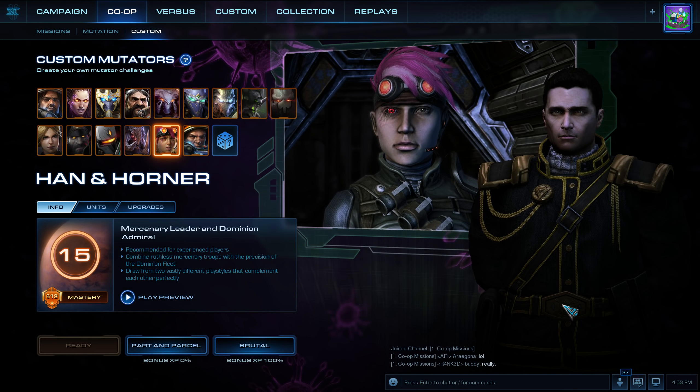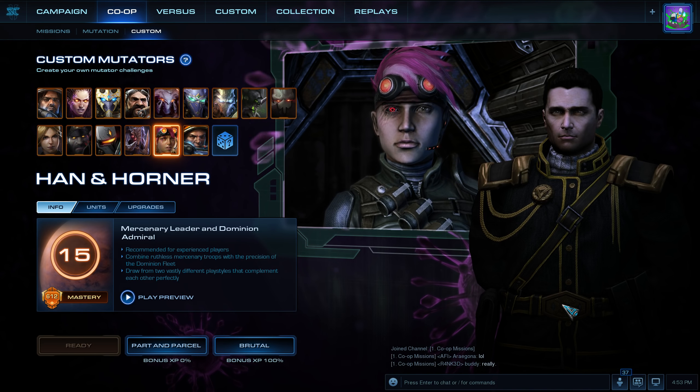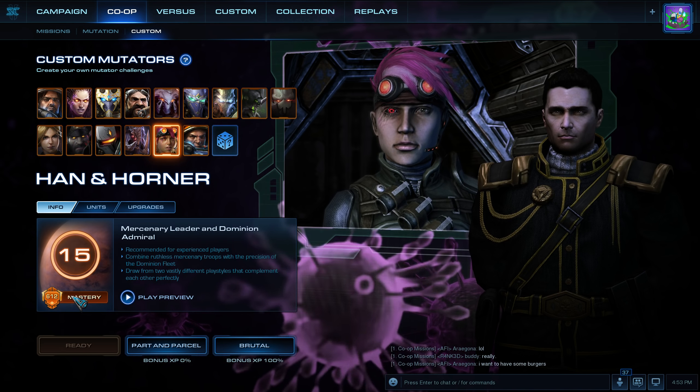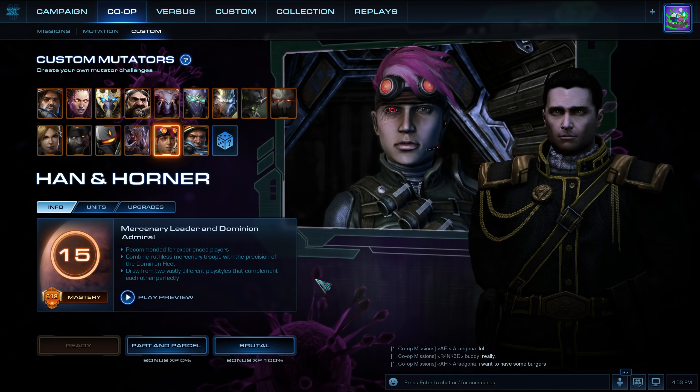What's up StarCraft fans! You are watching a co-op mutation. I am CTG and we are playing Negative Reinforcement on Part and Parcel. I am playing this time as Han and Horner. My masteries are Strike Fighter area of effect, double salvage chance, and air fleet travel distance.